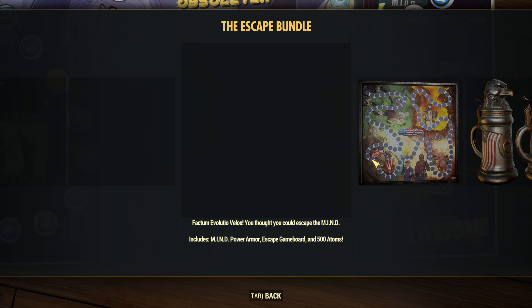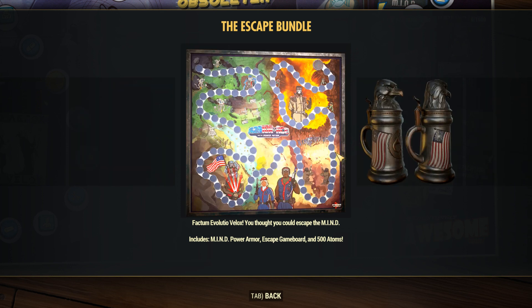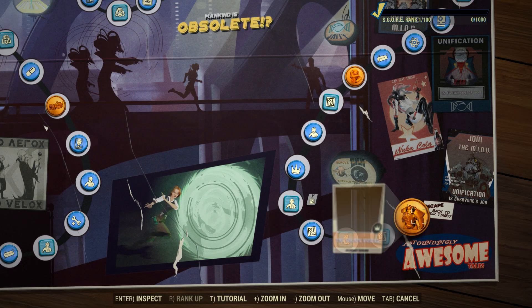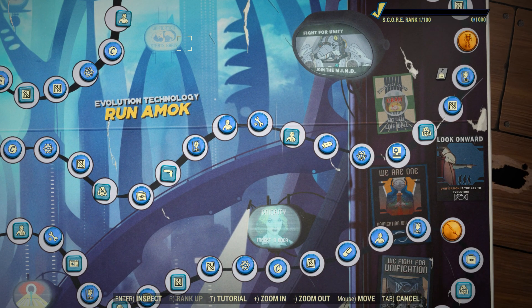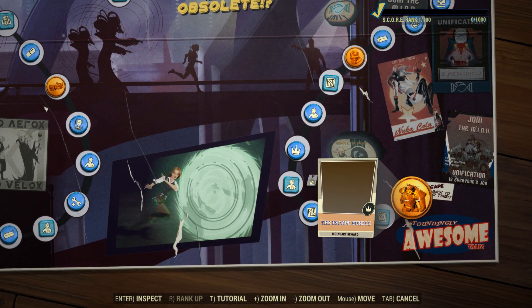Then last but not least we have the escape bundle — and this is not going to be what's shown here, or at least I hope not, because this is all older stuff. This must just be placeholder images, which is kind of strange that they put placeholder images there and not in other things. But it does say we're going to be getting the mined power armor, the escape game board, as well as 500 atoms. There are no photos of the power armor in here, so I'm pretty curious to see what that looks like.